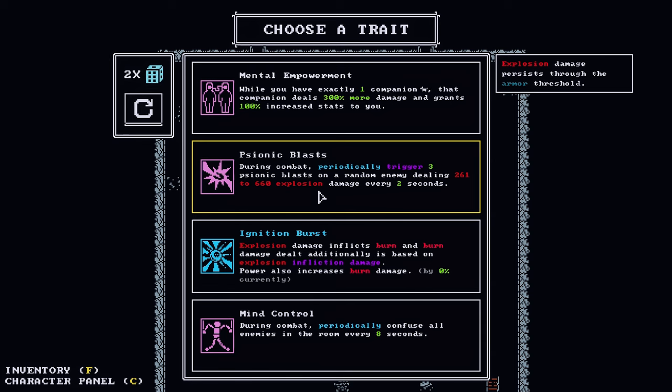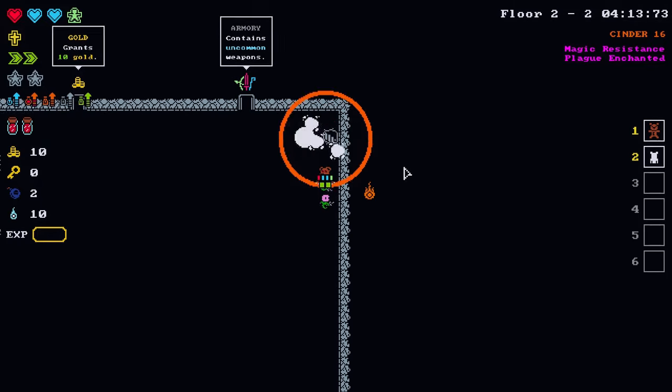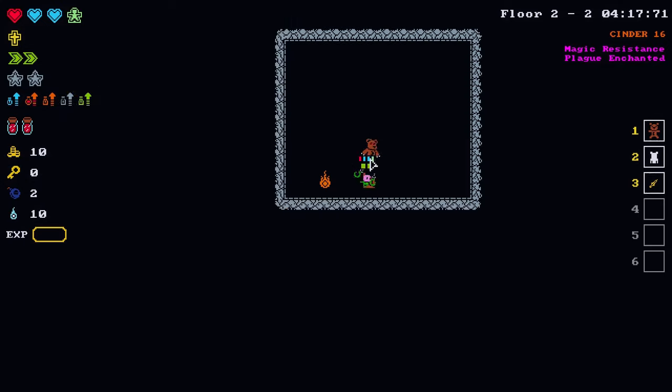During combat, periodically trigger three psionic blasts at random — explosion damage. Mind control: during combat, periodically confuse all enemies in the room for eight seconds. Let's do mental empowerment; that benefits us immediately. And we have the trash golden scheme — very nice.